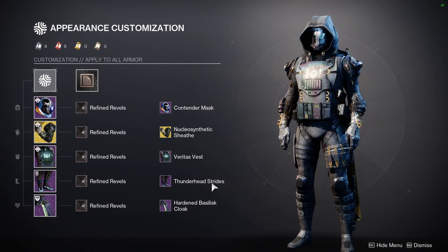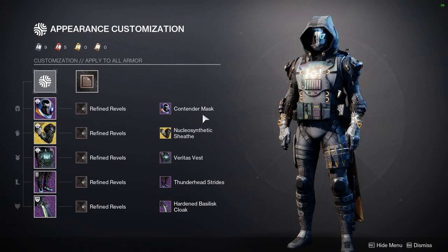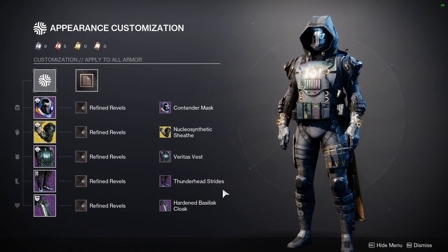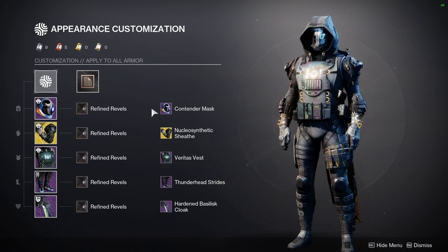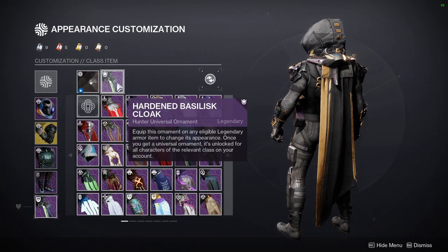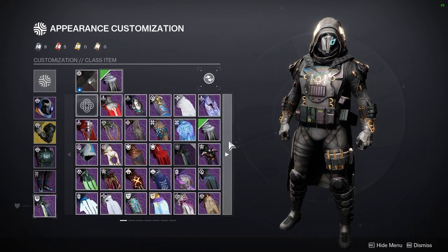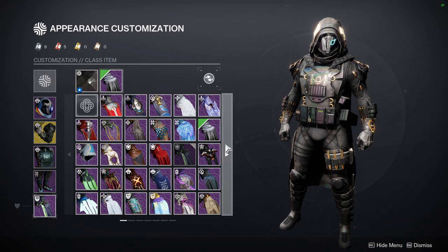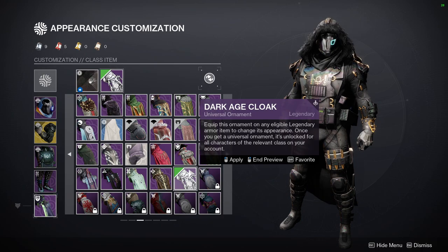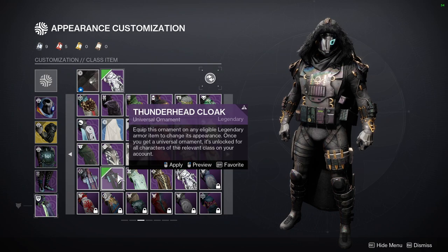I definitely really like this set and it's pretty much acquirable — Veritas and Thunderhead are both in the game. The Hardened Basilisk would be the only one that is unobtainable; the Contender Mask you just have to wait until Guardian Games comes back. But if you were to ask me what to switch out, you could literally do a lot of things. If you want a safe choice that's in the game, probably Dark Age cloak.